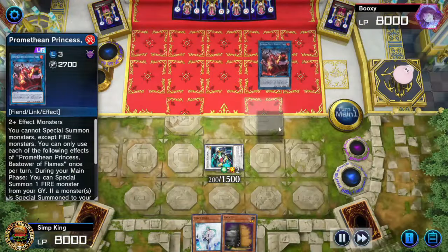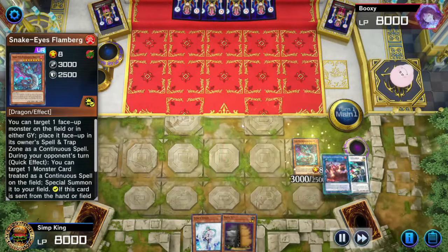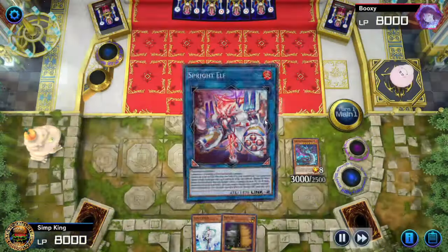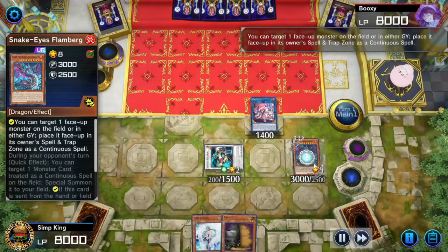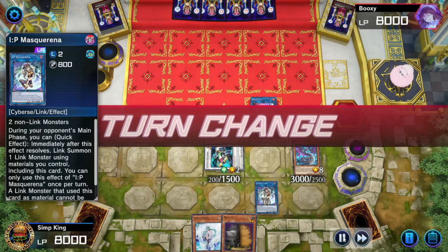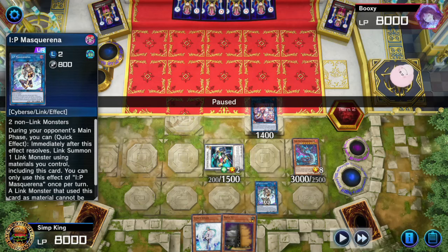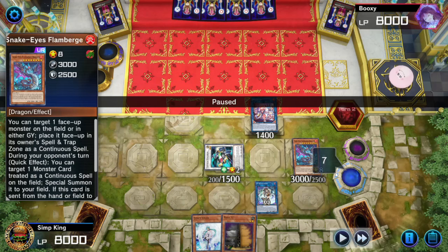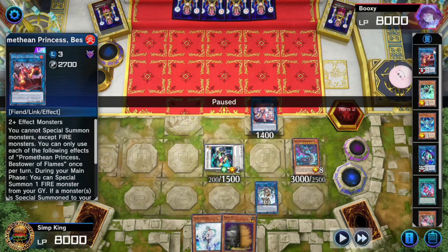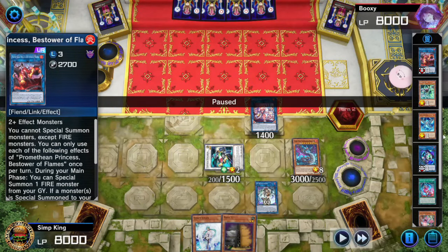Link into Promethean Princess — Princess activates, resummon the Flamburger. Link off both into Sprite Elf — banned in TCG, banned in OCG — get that Formula Synchron back on the field. Activate Flamburger, set our IP Masquerena. This is our board for the opponent's turn: we can activate Quick Synchro with Formula Synchron, Flamburger can summon the IP Masquerena, we can activate Sprite Elf to summon a monster and resummon our Formula Synchron from the graveyard. When Flamburger goes to the graveyard it resummons two Level 1 Fires. We also have Promethean Princess in the graveyard — if opponent summons a monster, it summons itself, pops a Fire Monster, pops a card. So much interaction. We also have Effect Veiler and Max C in hand. Opponent Kaijus us.